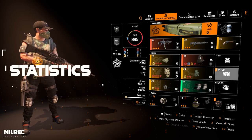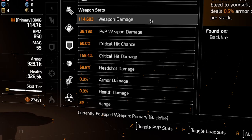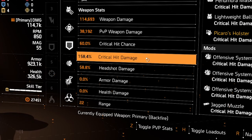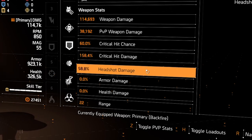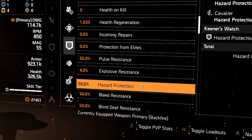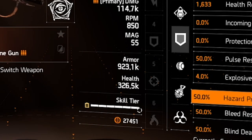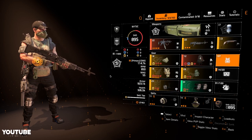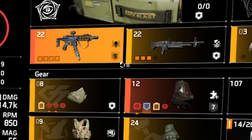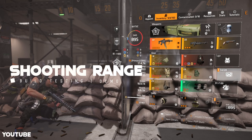Before we go to the shooting range, let's look at the stats. With Backfire equipped, weapon damage is 114,000, critical hit chance is 60 percent, critical hit damage is 158 percent, and headshot damage is 58 percent. Hazard protection is 50 percent at base. I have almost one million armor and skill tier 6. Most of my gear has no level except the Ninja Bike at level 7 and the Backfire at level 9.